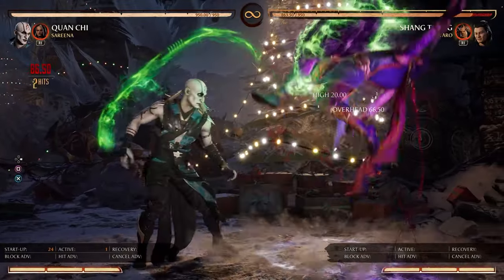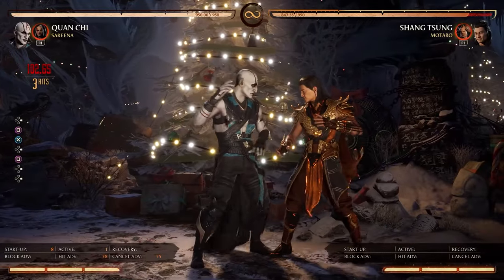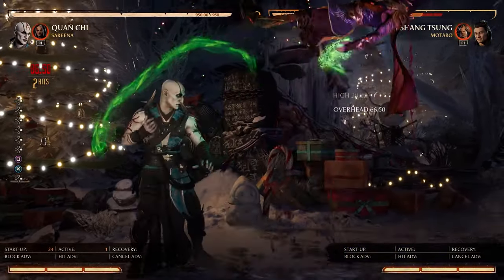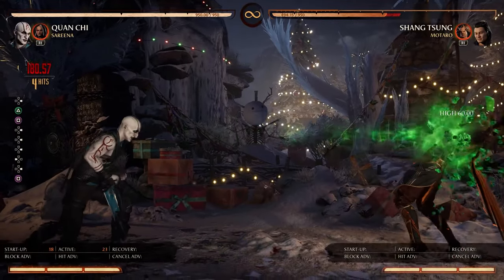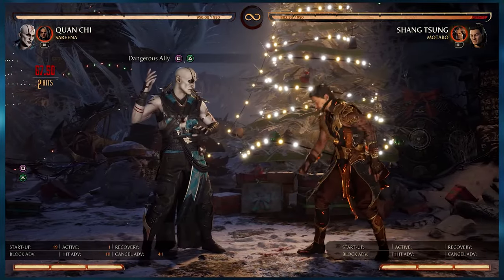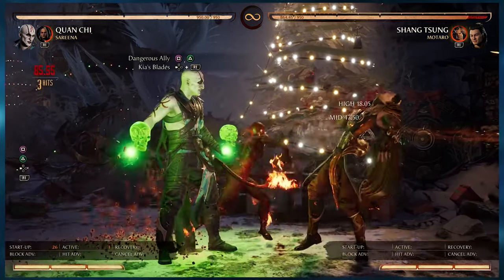First we have Sereena's cameo. She is used more for big damage and she can combo with basically every string that Quan Chi has. First we have the fastest startup, that would be the 1-2 straight into Kia's blades.